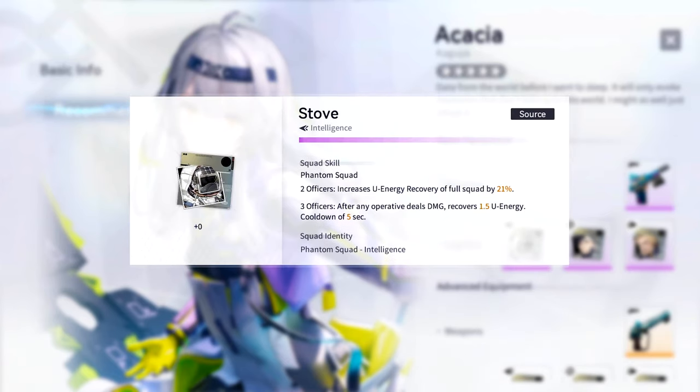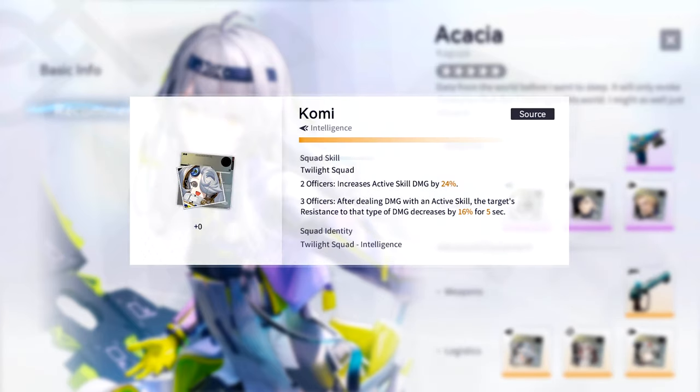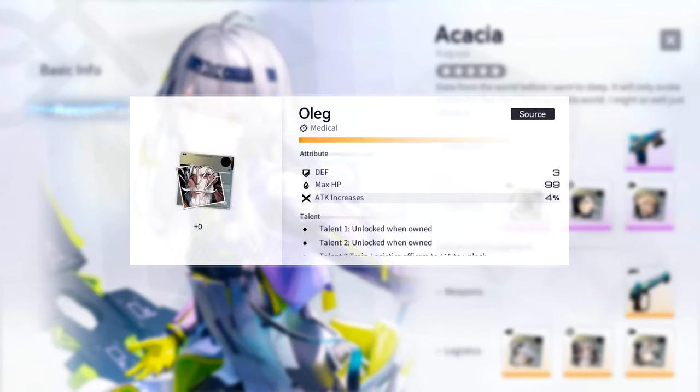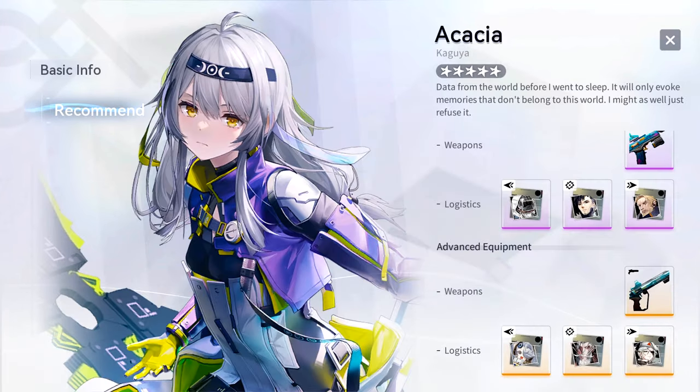When it comes to logistics, you have two solid choices. Three-piece Phantom is going to be superb for support Kaguya — due to the nature of her ultimate, having it up as often as possible is ideal, and Phantom will help a lot in the energy department, albeit in exchange for some personal damage. Three-piece Twilight is going to provide better damage numbers for your active skill while also allowing you to further lower the enemy's damage resistance by 16%.